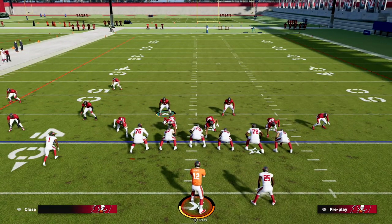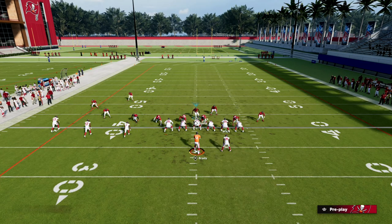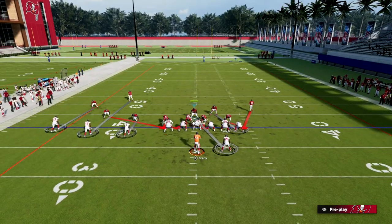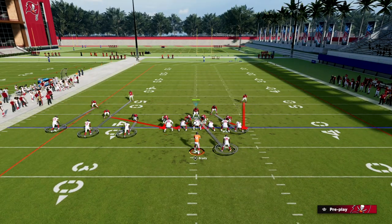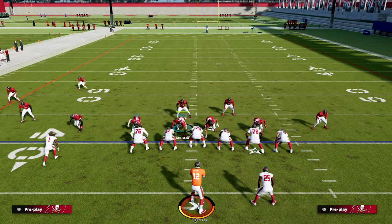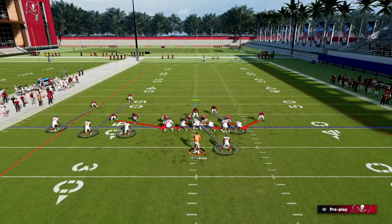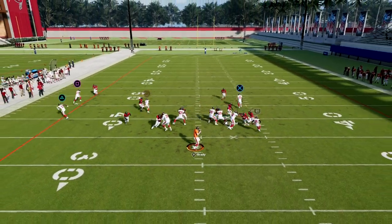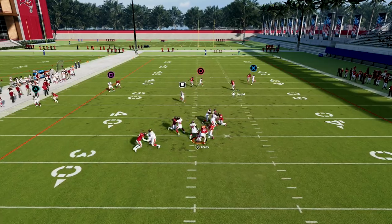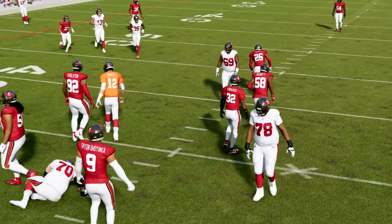It would not be a problem if the assignment actually flipped, but because it doesn't, it's a massive issue. The only way to run this is to move the linebacker down and stand with the user right there — but that's a significant amount of work for not the best pressure against trips.